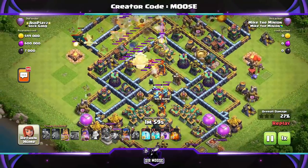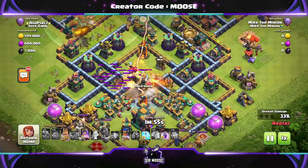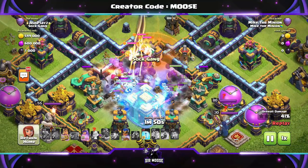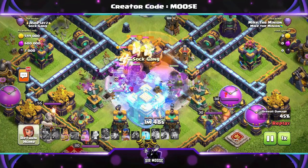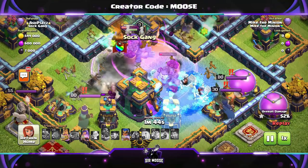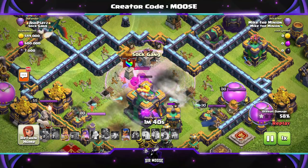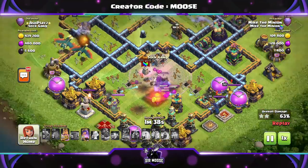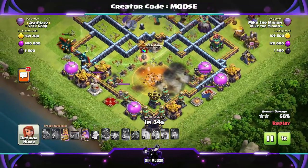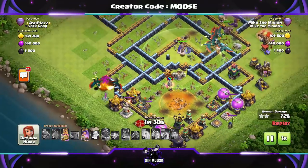As soon as you use your Grand Warden ability and protect the Battle Blimp, all of your concentration should be on the Battle Blimp. What I like to do is put down the rage spell first and then overlap the clone spells so the yetis spread out and do loads of damage. They're taking out all of those structures in there and they can take out the town hall too. With 3 clone spells you get eight raged-up yetis in the core of the base.